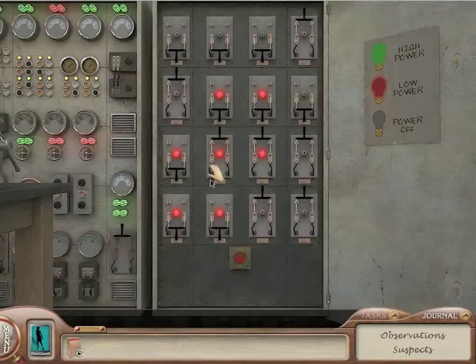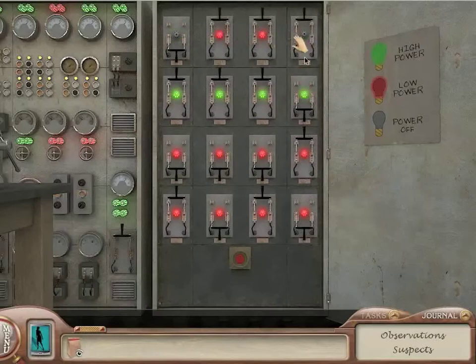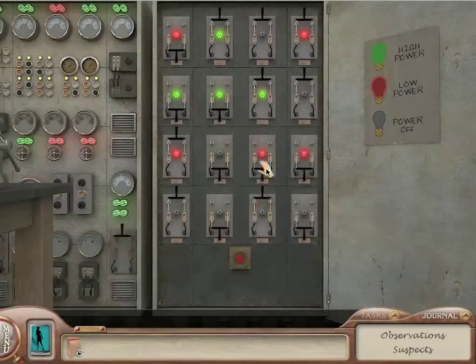The thing that's really throwing me off here is that there's three different things. Okay, that puts it all in red now. That wasn't quite what I was expecting, but I guess it's just different because there's three different things. Usually if I hit all the ones that are on, they turn off. I don't want to hit that red button until I'm done either. I need to be a little bit more methodical about this.